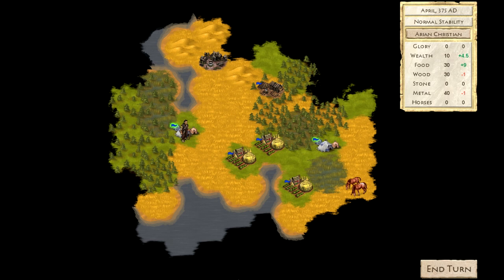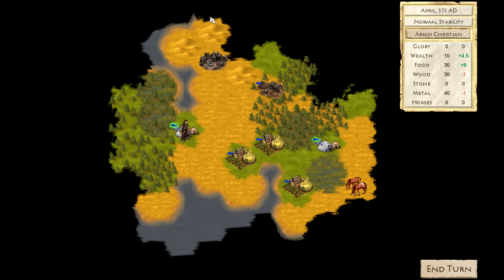At the start of your journey, your tribe is small and the landscape still hides its secrets. But over time, you'll grow powerful, discovering fertile new lands and negotiating with other leaders. Or perhaps you'll choose to destroy them.